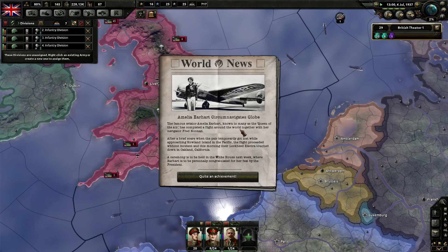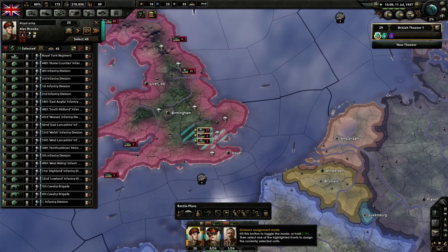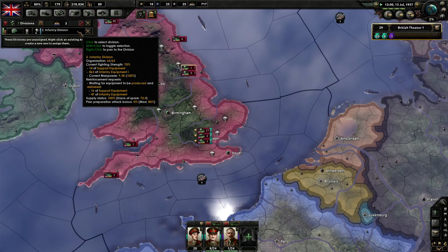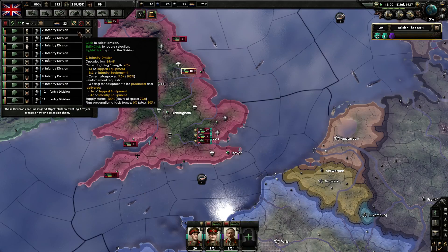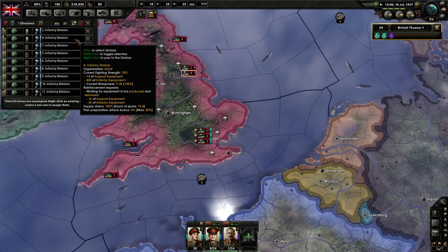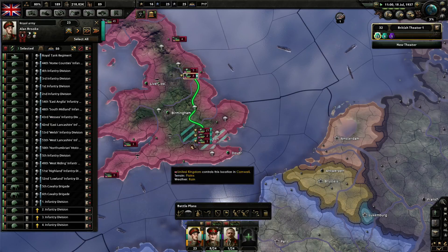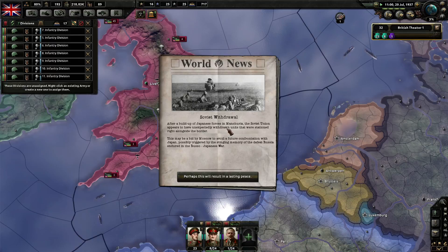The Queen of the Air has completed a flight around the world together with her navigator Fred Noonan, but she temporarily got lost while approaching Howland Island in the Pacific and unfortunately lost her life. Let's assign them to here — fantastic, hopefully we'll continue with that. This army here — Soviet withdrawal: after a build-off of Japanese forces, the Soviet Union appears to have unexpectedly withdrawn units stationed alongside the border.